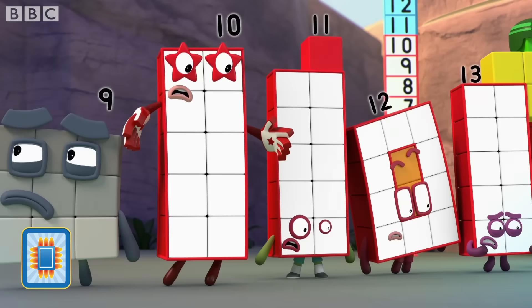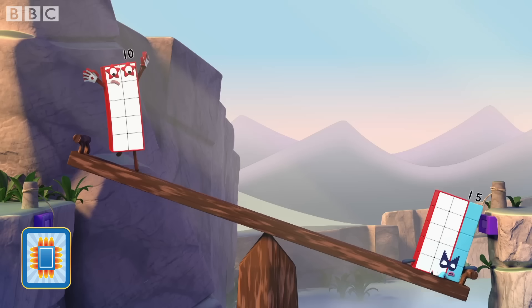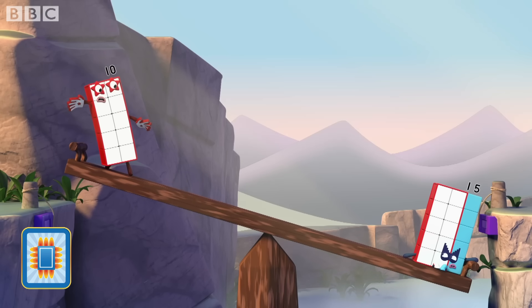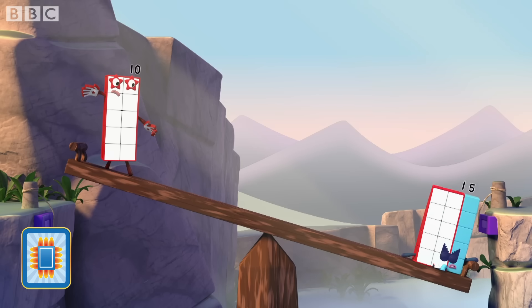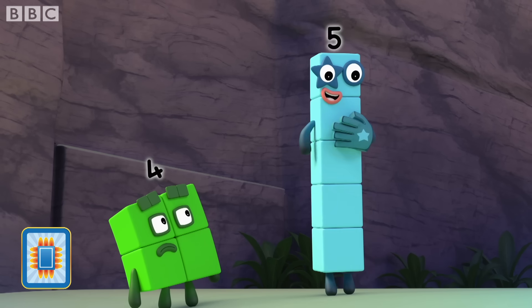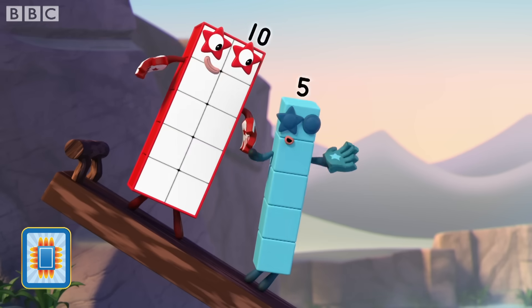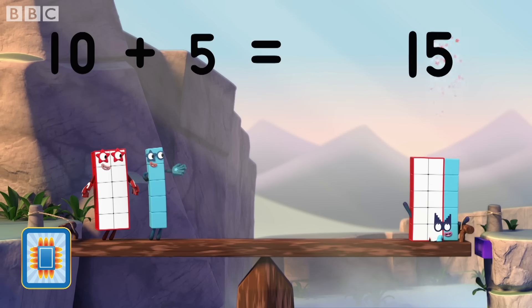We need to balance the bridge out before fifteen falls off. But I'm not big enough to do it alone. Ten is less than fifteen! You need fifteen blocks to balance me out. But fifteen is ten and five. So if I lend a hand, ten plus five equals fifteen!